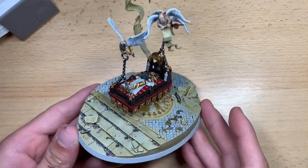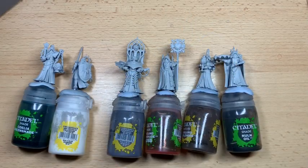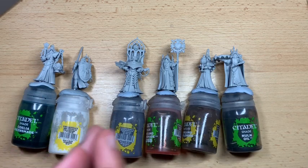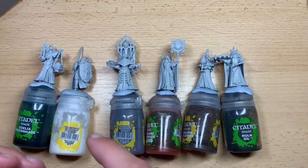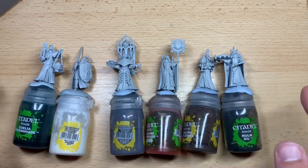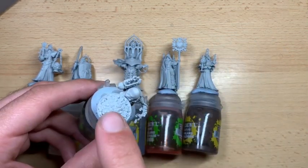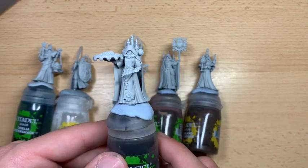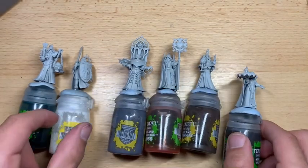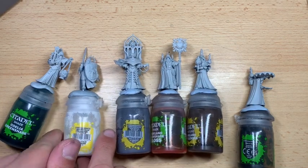The next section is the sisters themselves. There are six of them. Rather than going through each one by one, we'll do all the black at once, then all the red at once, then any individual details — calling them out as we go. For example, on one sister we'll do her flowers, another has candles, and one has a shield and sword that are slightly different.